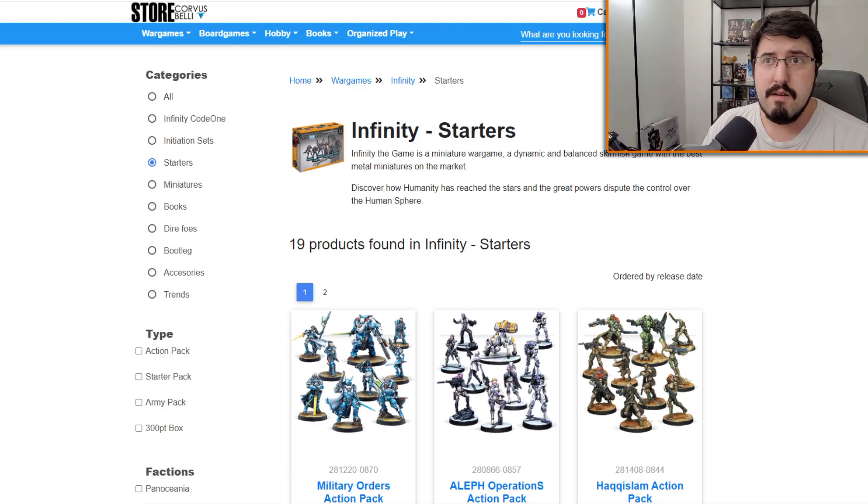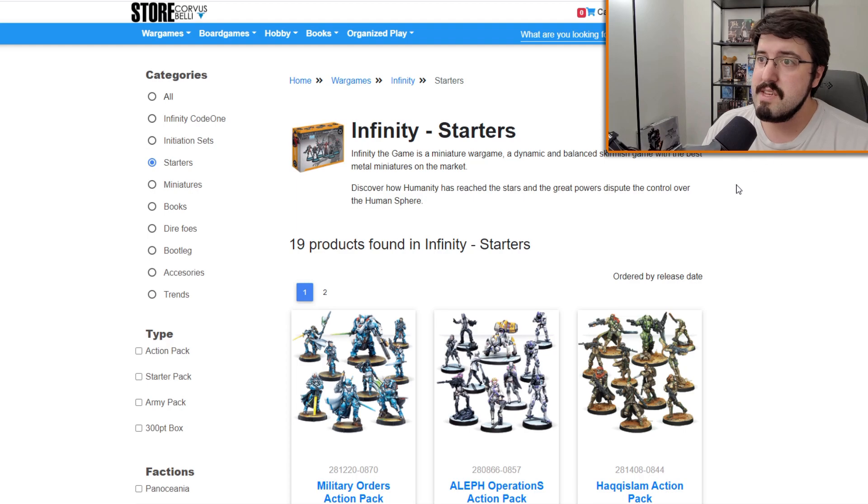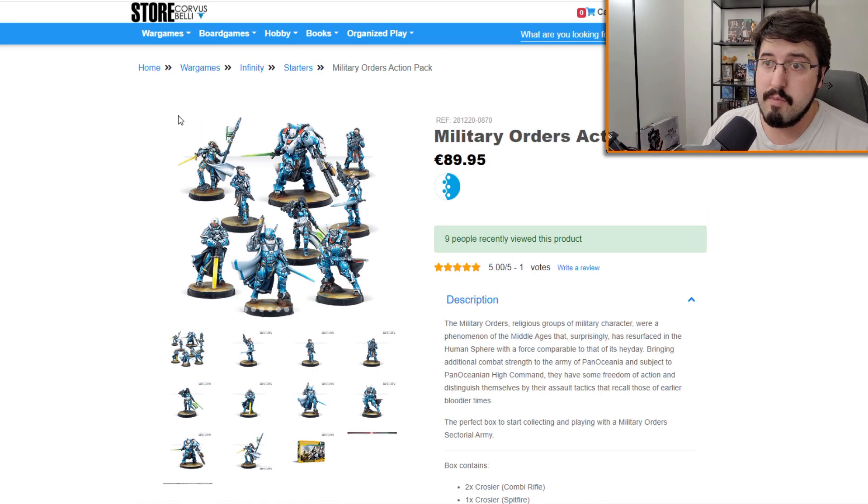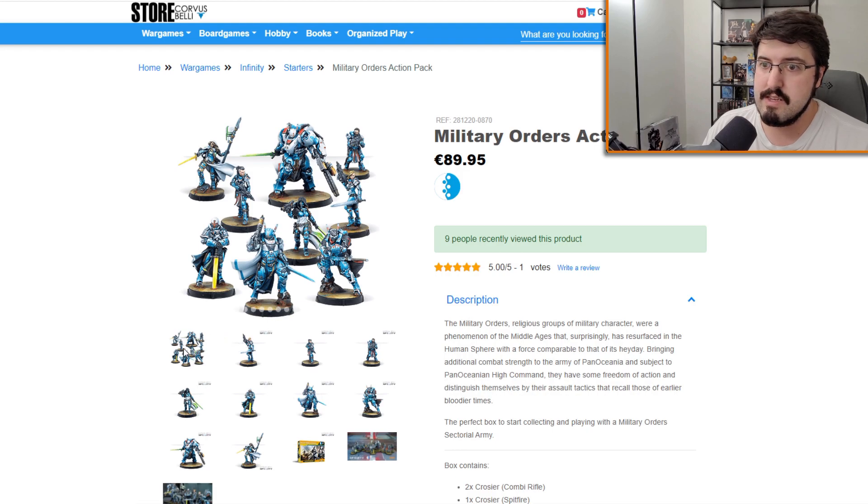First up is a newcomer, Infinity, by Corvus Belli — and I'm going to mispronounce that. As you can see, this one has some pretty interesting models and I'll be honest, I actually really like these. This is what they look like. I love the big giant suit, I love the general look, the people, the various designs.